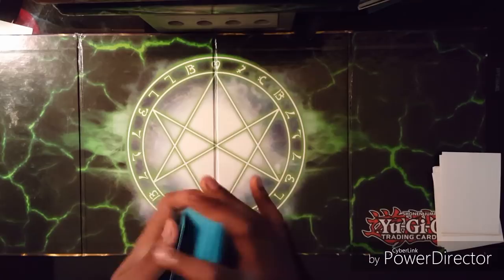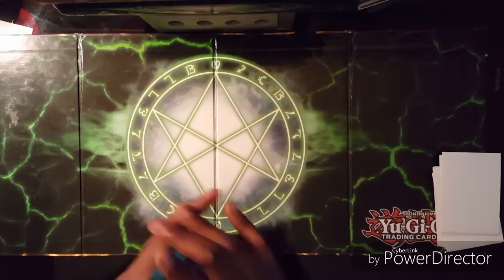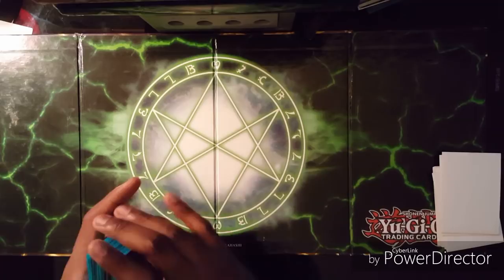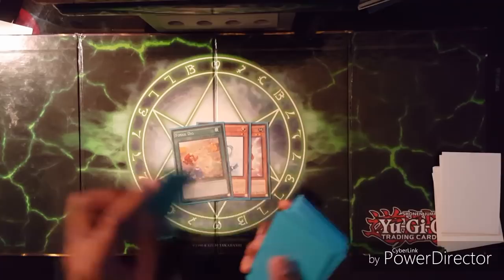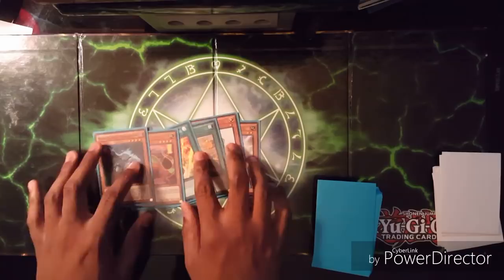Let's go into another combo. We're going to do three more combos. We'll shuffle up the deck and act as if we're going second. Whatever hand we get, we're just going to try to make a combo out of it. We should be fine because this deck doesn't really brick.